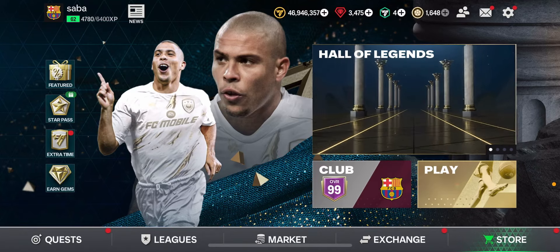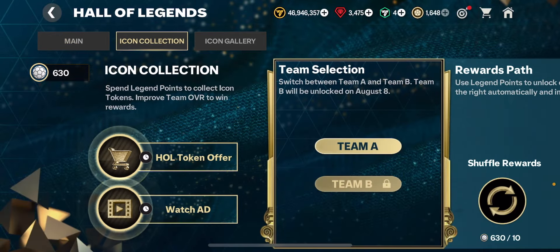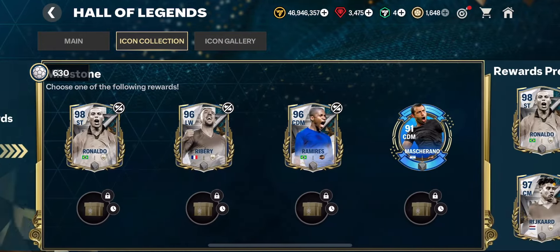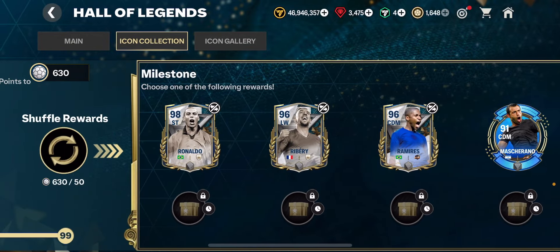In this video I'm going to talk about how you can get loads of Hall of Legends points in FC Mobile right now, to be able to get a Team 2 icon player for free straight away. Team A players — we've got R9 Ronaldo, the right back Carlos Alberto, and a lot of very exciting cards.